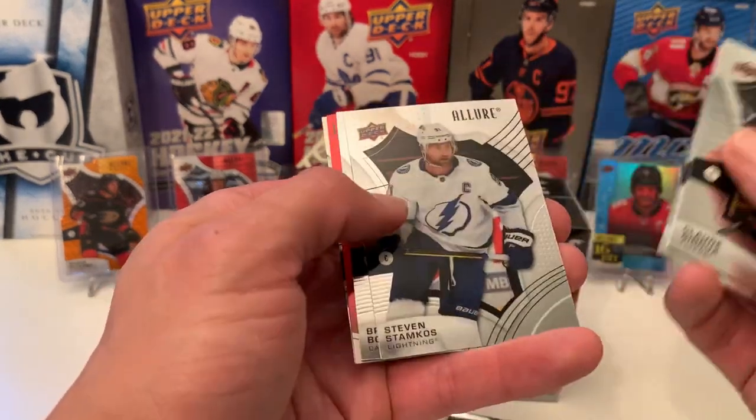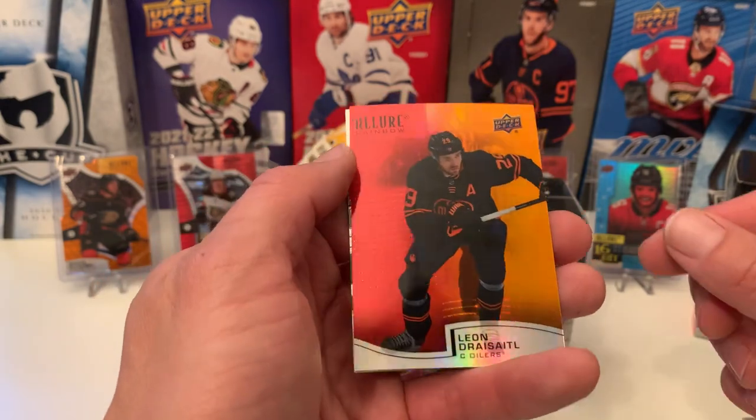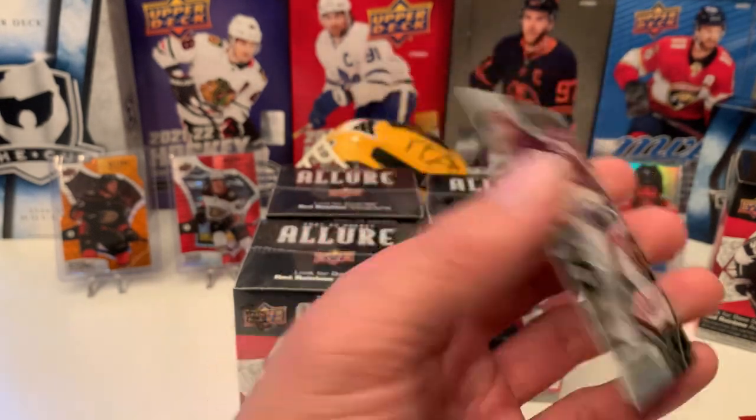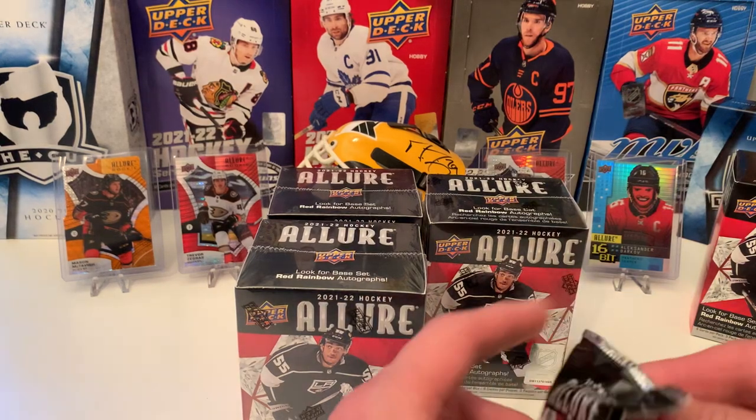We got Giroux, Tom Wilson, Stephen Samcoe, Sprock Besser. We have Rainbow, Red, Orange — Drysdale. And Ruka Pekka Lukonen Rookie on the 2005 Shield Parallel. Sweet. Good goalie to get.